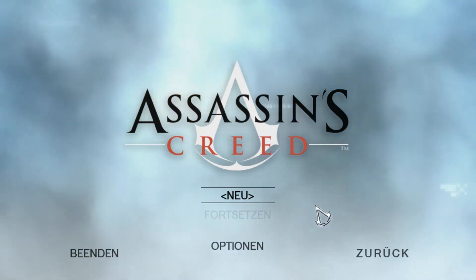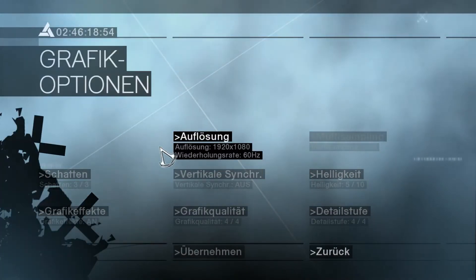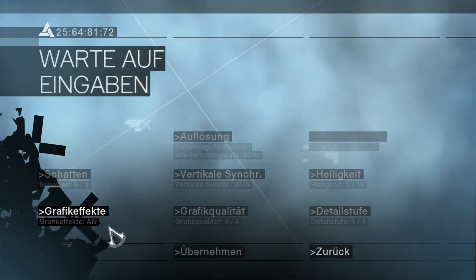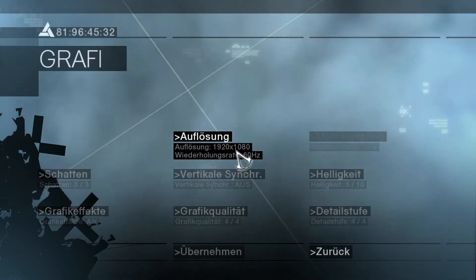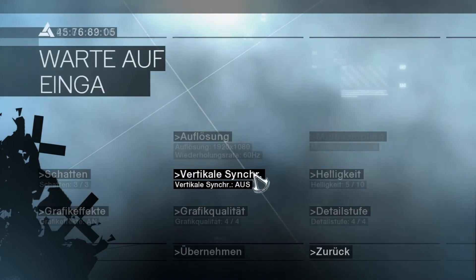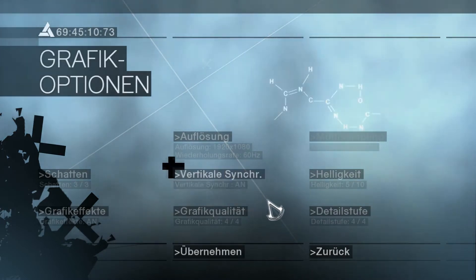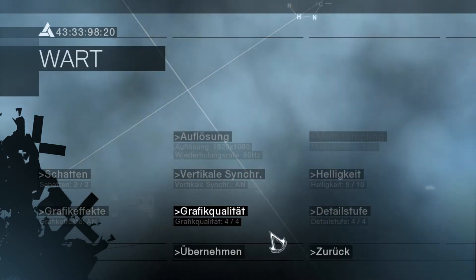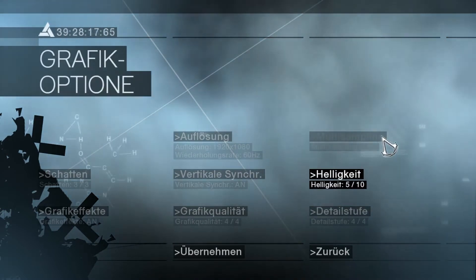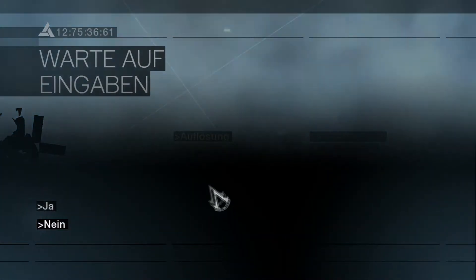Bevor wir anfangen – ich habe noch nicht reingeguckt, wie das alles hier ausschaut – gehe ich mal kurz in die Grafikoptionen. Die Schatten sind 3 von 3. Grafikeffekte sind an. Auflösung 1920x1080, also eine recht hohe Auflösung. Vertikale Synchronisation mache ich einfach mal an, denke ich. Grafikqualität ist 4 von 4. Das ist super. Details sind voll. Helligkeit sind 5 von 10.